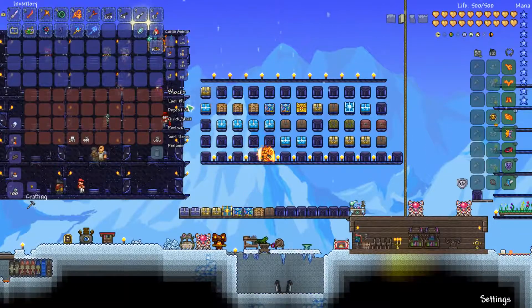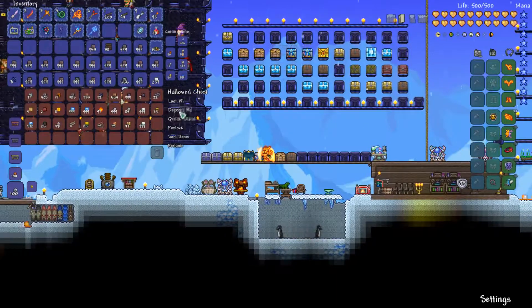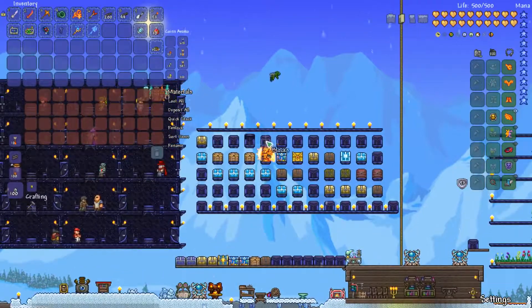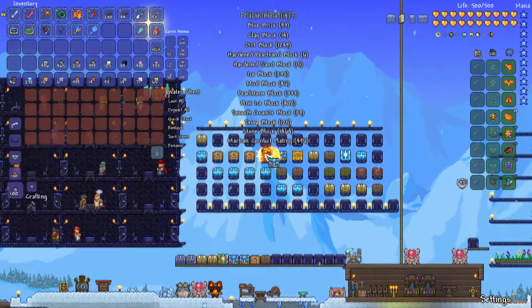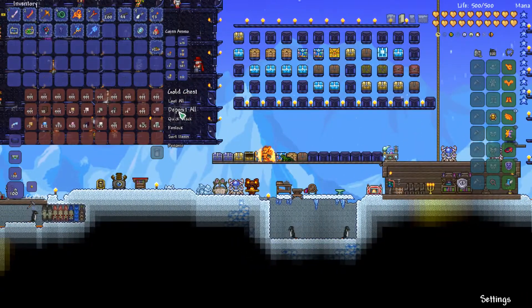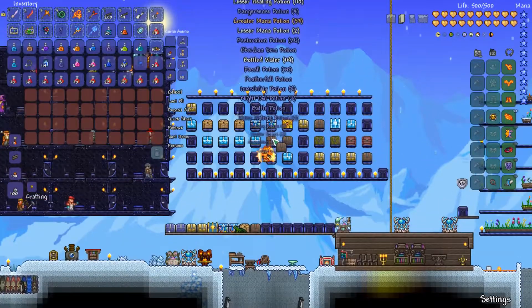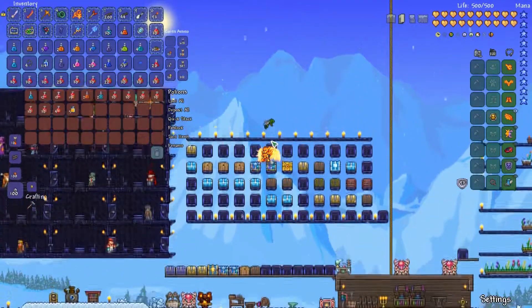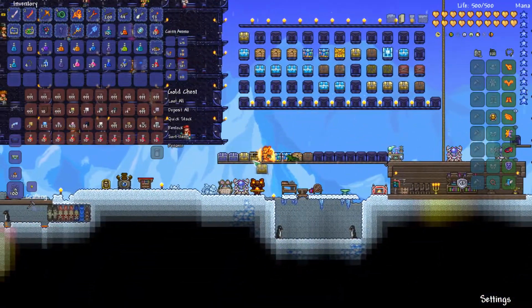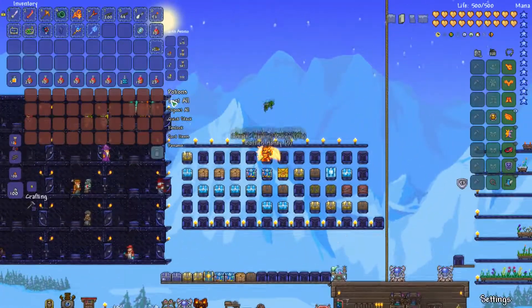And we've still got lots of blocks left as well as just other stuff. That's blocks — done. Wait, now it's done. Well I'm pretty sure — yep. So it's this chest we're in. So potions — we have a lot of potions. We're definitely not going to have enough room.